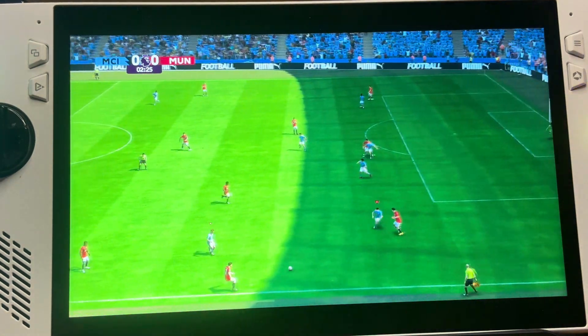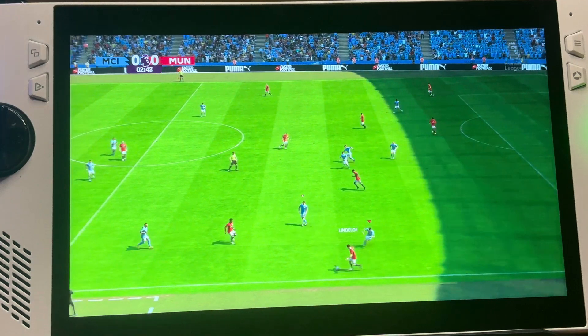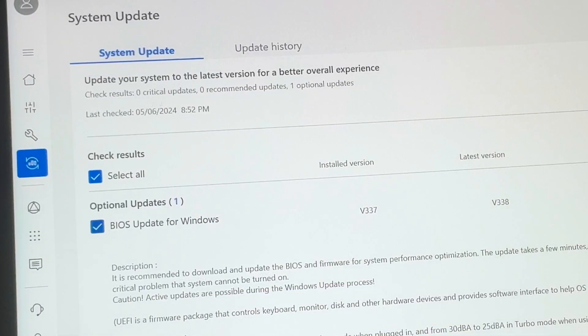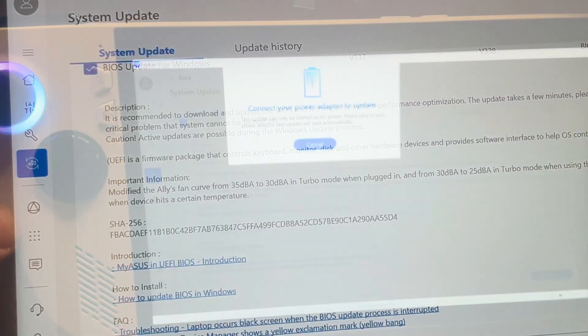As you can hear, the fans aren't even kicking in at all on the old BIOS 337. So let's head into the MyASUS app and select this brand new BIOS 338 update.